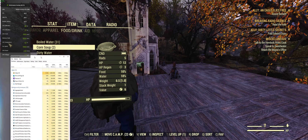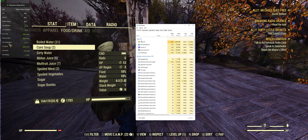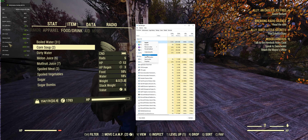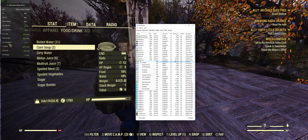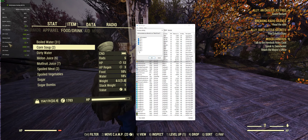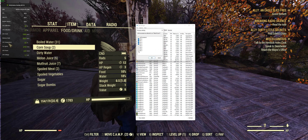The first thing you're going to want to do is, if you have another monitor that's great, if you have only one monitor then you've got to tab out. You want to open your task manager, locate Fallout 76, right-click and go to details.